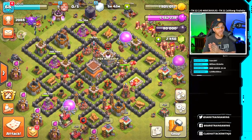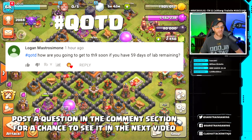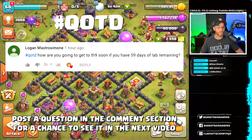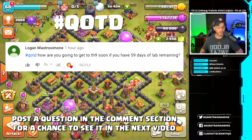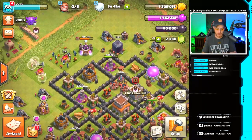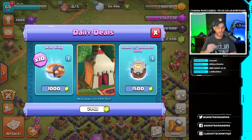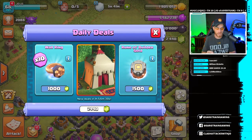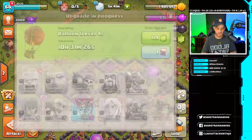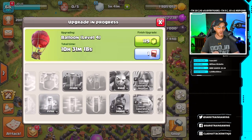We did get the Gold Pass yesterday, which leads us into our question of the day from Logan. Logan asked: how are you going to get to Town Hall 9 soon if you have 59 days of lab remaining? That is a really good question. As of right now we are at 55 days remaining. We did have the giant going yesterday and now we have the balloon in the laboratory with 10 hours remaining. That's drastically reduced because we had a research potion in the trader — 70 gems. And we did gain a book of fighting and a book of spells from the Gold Pass.